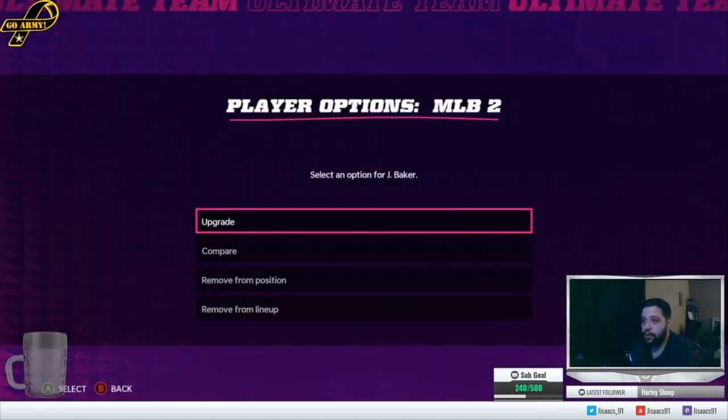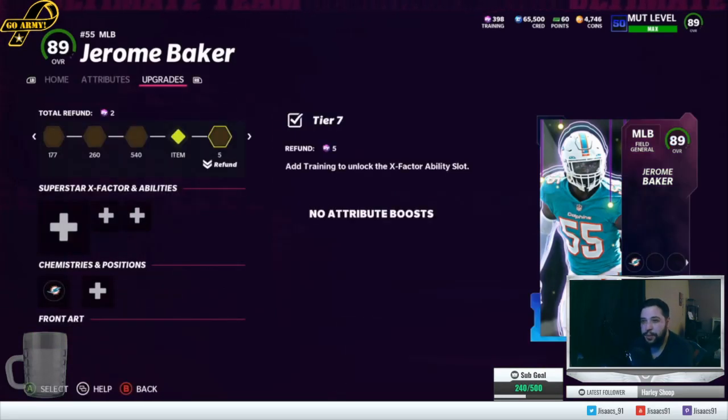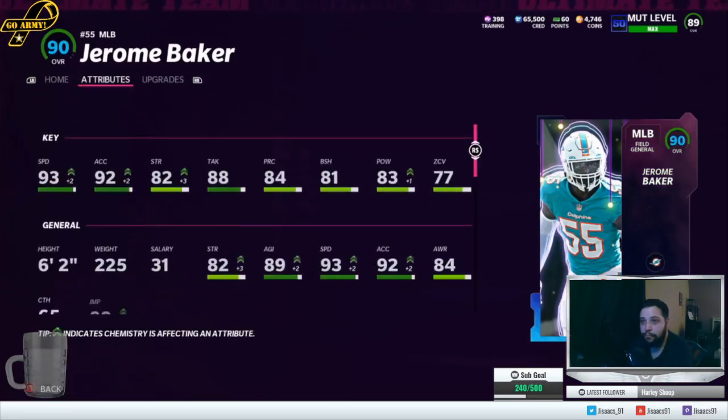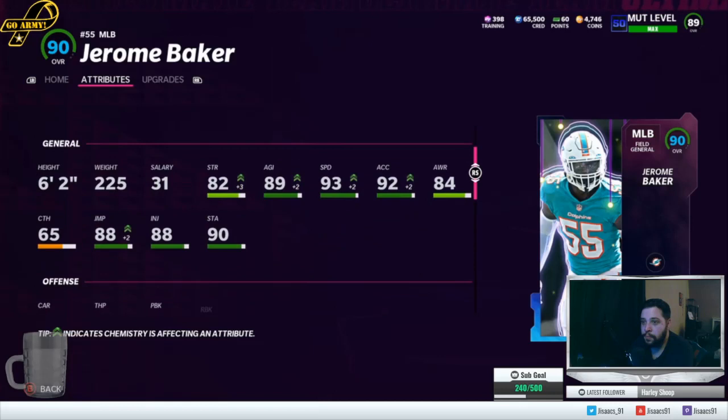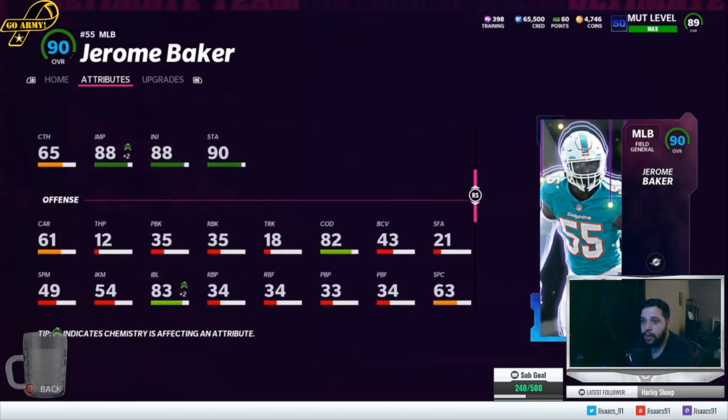Starting with Baker — he's my new user. 93 speed at 6'2". He's a solid user. He's got the speed to keep up with almost all the tight ends, except for a few high-end ones. He should be able to keep up with everybody. 84 jumping is what it is.